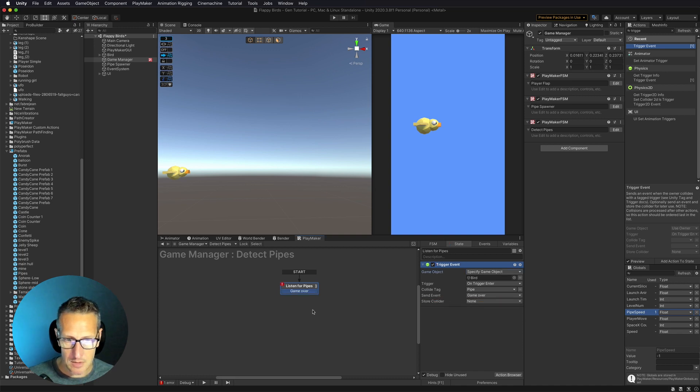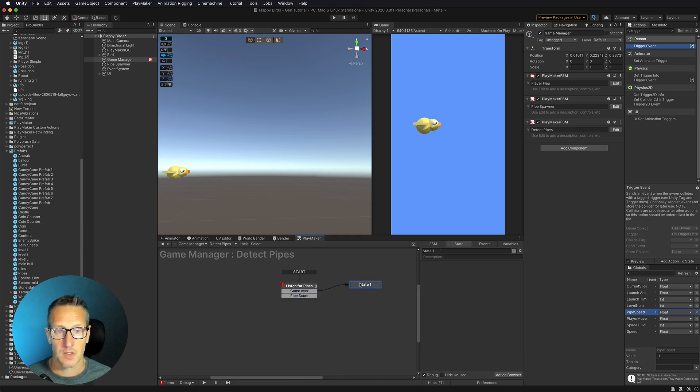We'll add that transition. We also need to detect if we have scored, so I'll copy and paste that action. Again, if our bird detects a collide tag - in this case 'pipe score' - we create a new event called 'Pipe Score' and add that transition. So if we score, our bird hits the pipe score area; if our bird hits a pipe, we call game over.